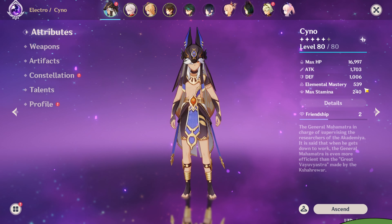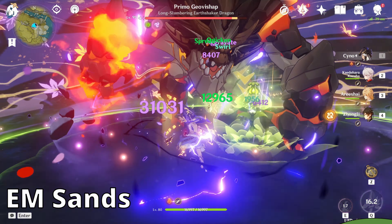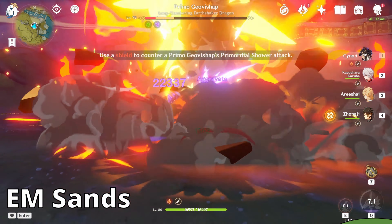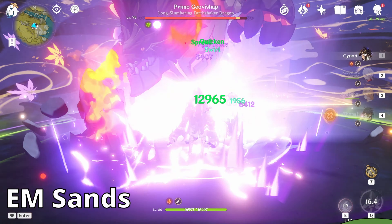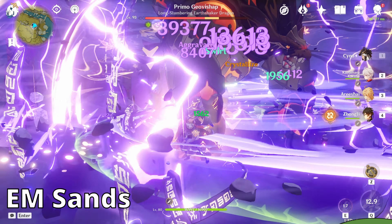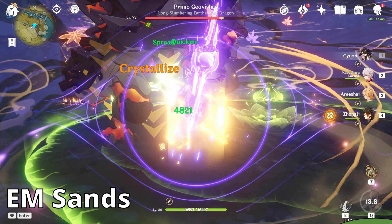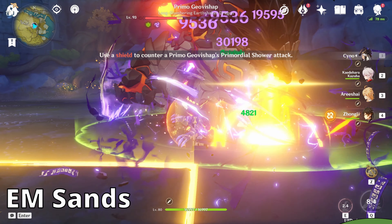Just to show you guys, this is his EM with the plus 200. This is his attack with, I think, three stacks, and we'll see the type of damage we do. From using the EM sands, we saw that Cyno is actually going up to like 30k damage every E that he uses when the Scarlet Eye comes out in front of the screen — very consistent damage every time the eye pops out.